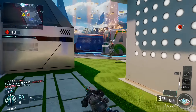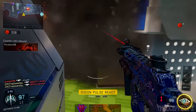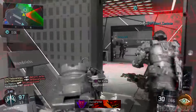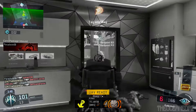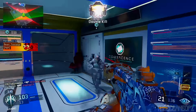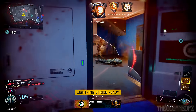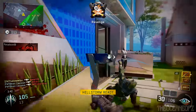The third perk I'm using is Tac Mask. Everybody knows why — stuns in this game, just like in the beta, are seriously the worst thing you can die to. With Tac Mask you're unaffected by stuns, concussions, shock charges — it's pretty damn good. I'm just telling you, they're pretty good.